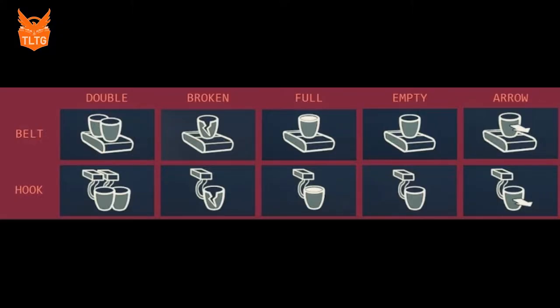If you're running control room you're probably familiar with the codes and how to call them, but in case you're not, here is a chart that shows you how each of the codes could be called. You will either have double cups, a broken cup, a full cup with a white top, or an empty cup with a black top. They will either be on a belt, on a hook, and if they're moving we always say they have an arrow.